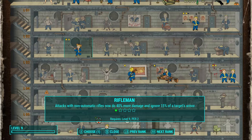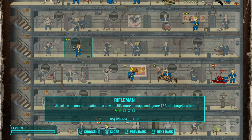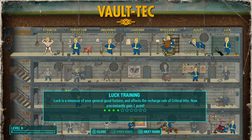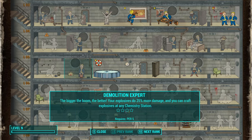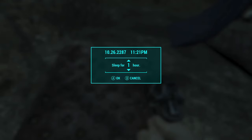I think I'm going to take the second rank of Rifleman right now just for that extra bit of damage. Then for the next couple of levels, I think I might put some Intense Training points into Luck before investing into any new perks. But yeah, I'm happy with Rifleman rank two — I just want it for safety.